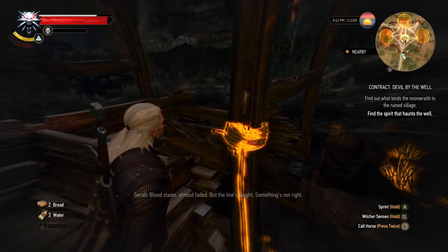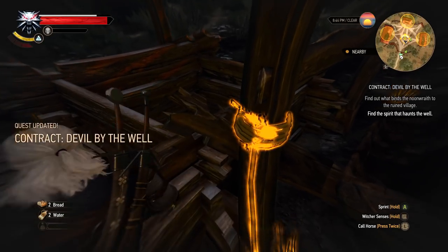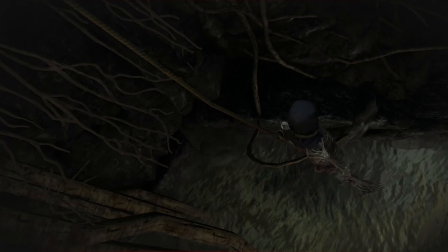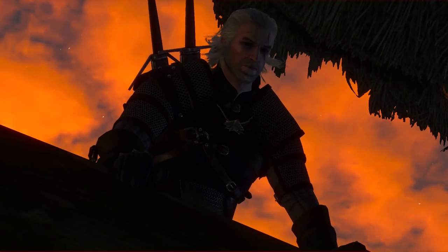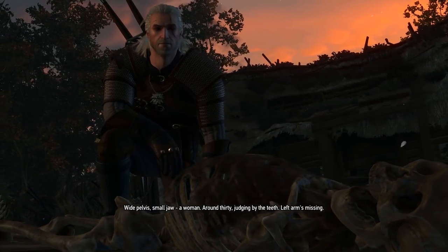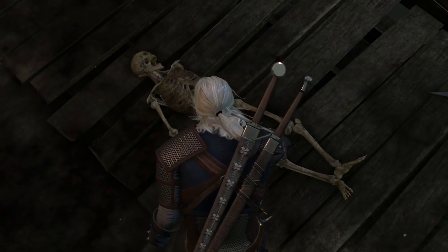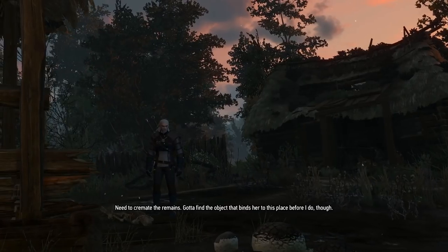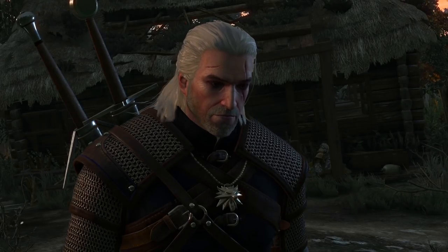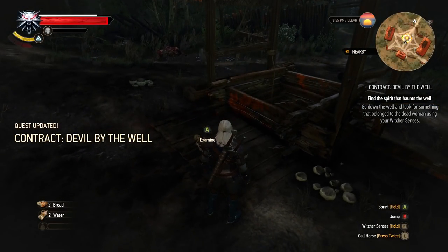So we're looking for that item. Bloodstains almost faded, but the line's taut. Something's not right. And obviously there's a little bit of detective work as well. A corpse, hanged by the bucket rope. Woman the journal belonged to must be. Wide pelvis, small jaw — a woman. Around 30, judging by the teeth. Left arm's missing. Need to cremate the remains. Gotta find the object that binds her to this place first. Was she wearing the bracelet from her husband? Might be why her arm fell off. Gotta jump down there. Hope I don't break my legs. I just love how he nonchalantly says that.